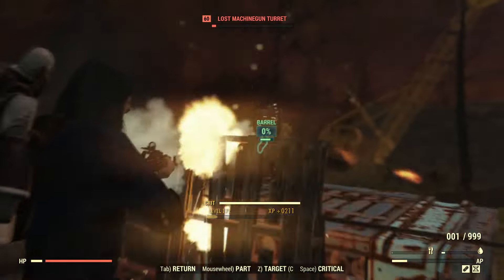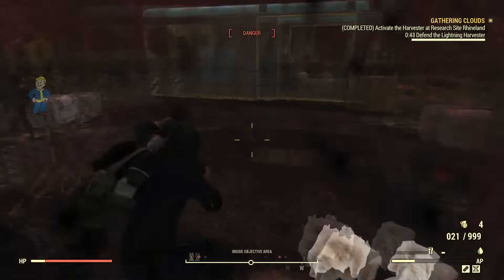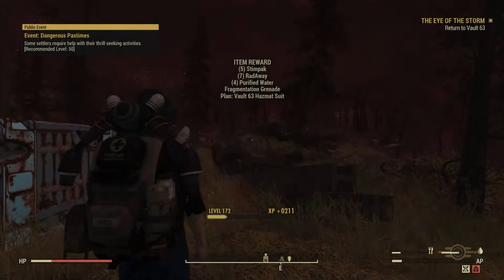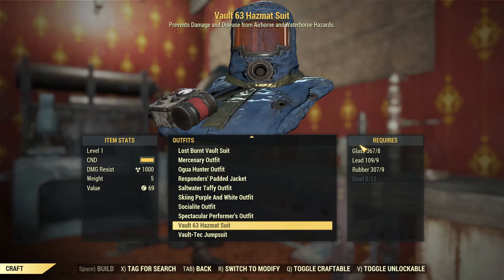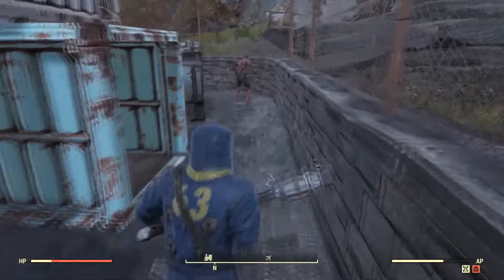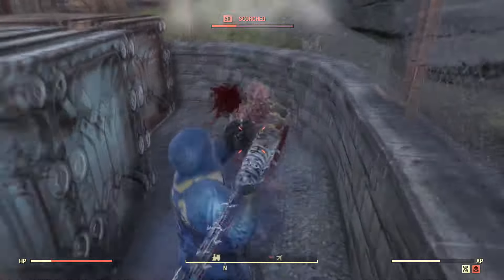It's a repetitive but easy quest. Once you've defended the final lightning harvester at Research Site Rhineland for about a minute, you've successfully completed the quest. You'll be rewarded with the Vault 63 Hazmat Suit plan — an awesome-looking hazmat suit with 1,000 radiation damage resistance that you can craft at your armor bench.